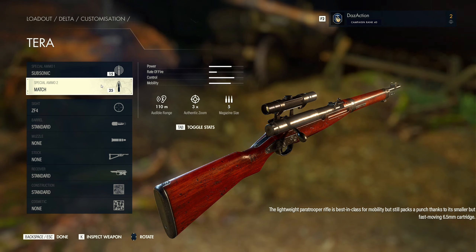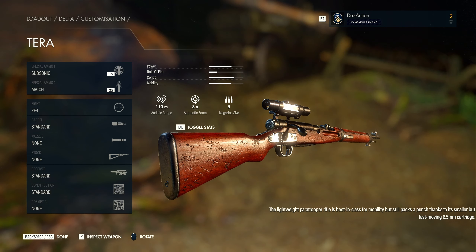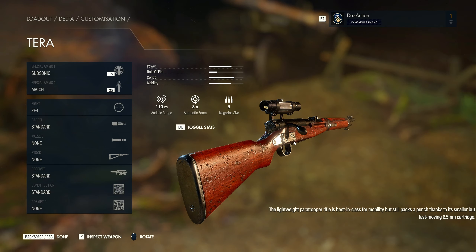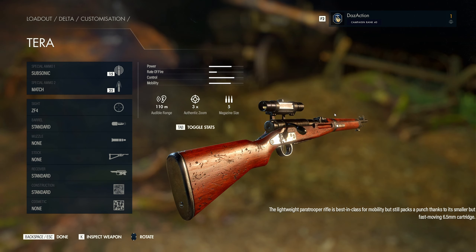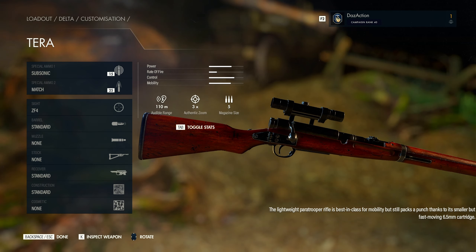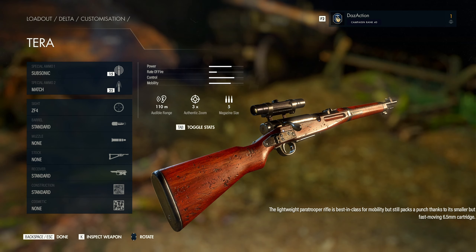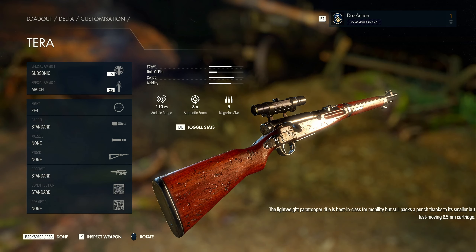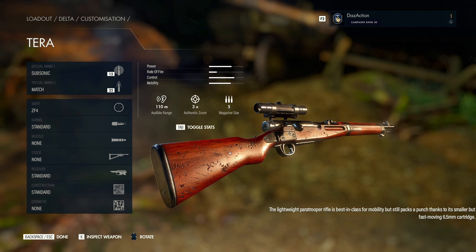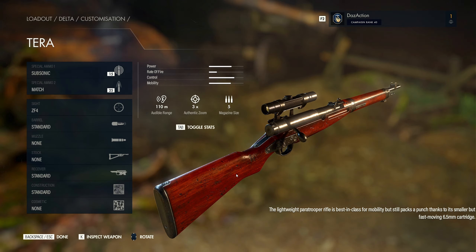Just browsing quickly through each of these — yeah, looks like a nice weapon. I like the worn-out look to it. You can see the marks and scratches and dents on it — they're always impressive with the way they do the rifle details and the look of it. Very nice indeed. So that's the Terra Rifle.